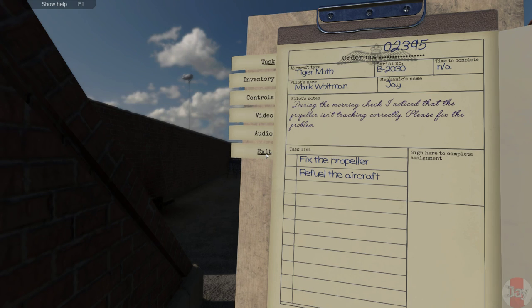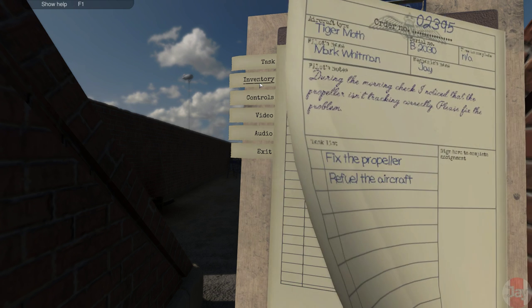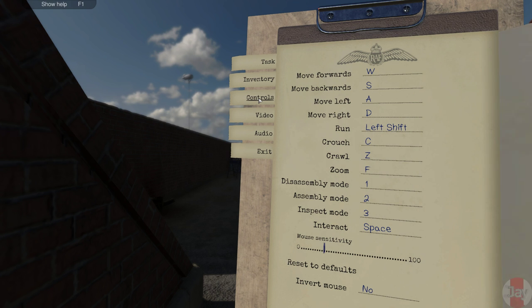Alright, we have the job — this is the third job. Task: during the morning check I noticed that the propeller isn't tracking correctly, please fix the problem. Tiger mod, seal number 2030, time to complete not applying. Mark Whitman — fix the propeller and refuel the aircraft. Let's check what we have in the inventory.